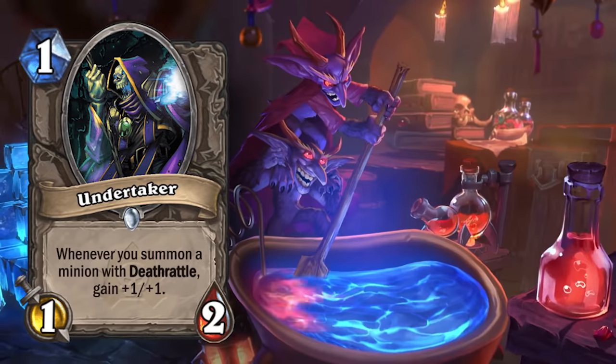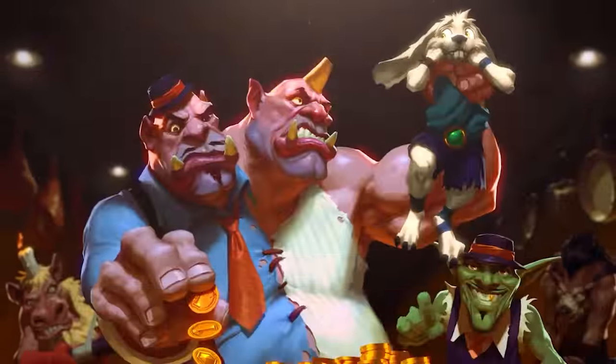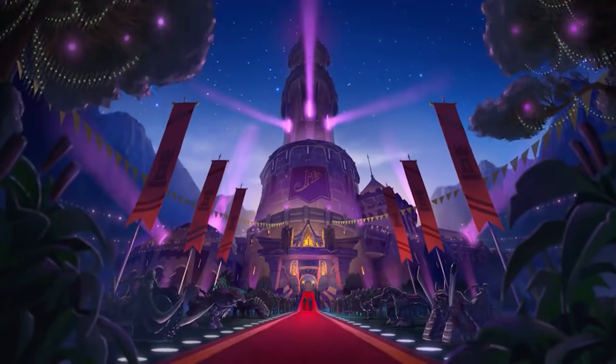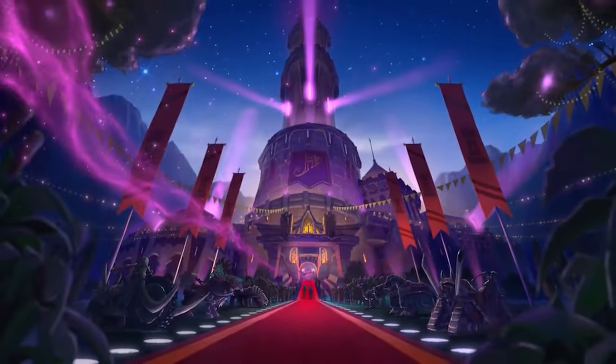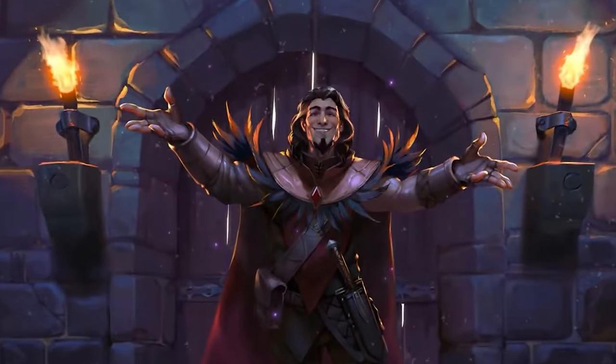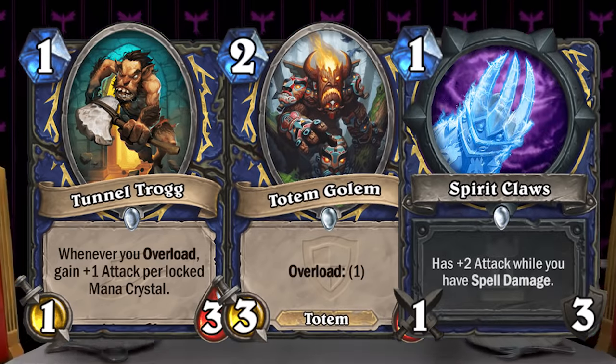Undertaker Hunter was an extremely good deck, but it was nowhere compared to mid-range Karazhan Shaman. If you did not play during One Night in Karazhan, this deck was unstoppable. Not only was it extremely explosive from the get-go with Tunnel Trogg, Totem Golem, and Spirit Claws, it also didn't let up on the pressure at all.